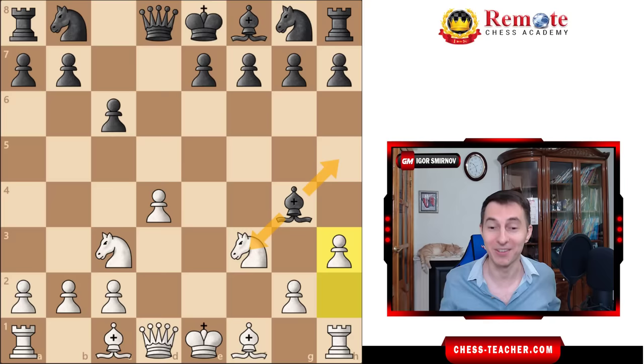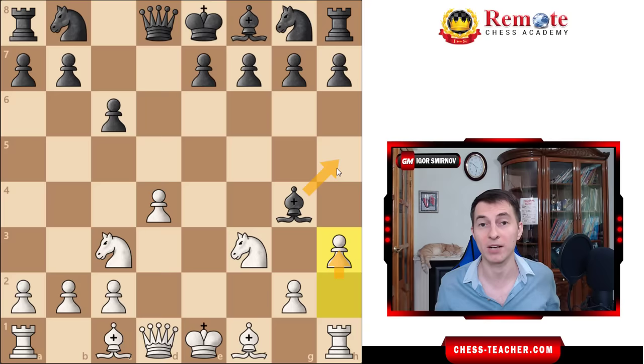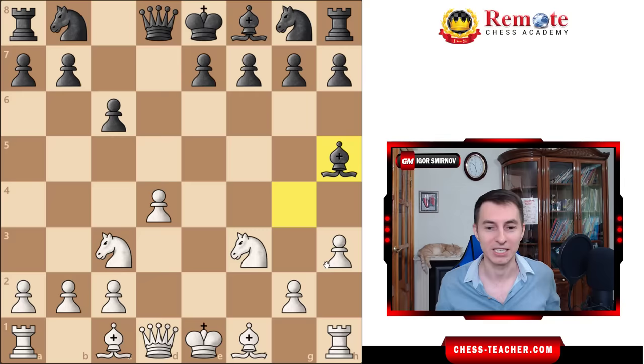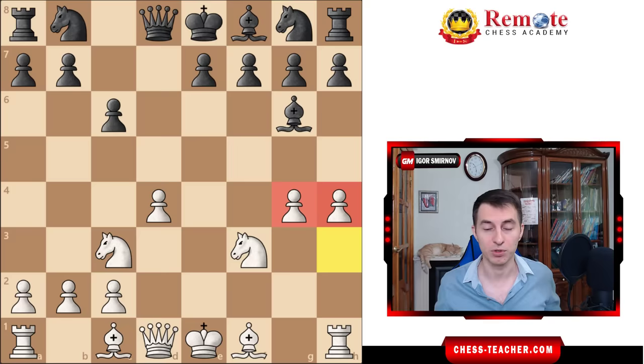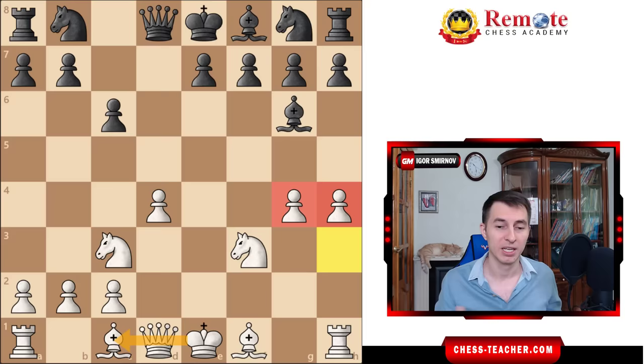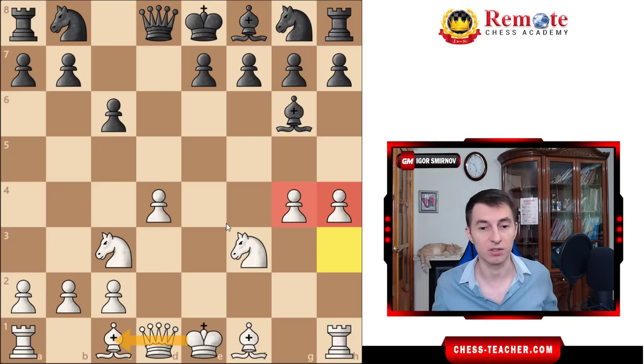The very standard reaction of black, as soon as you play pawn h3, is to drop the bishop back to h5 — that's how black usually does it in various openings. But in this case, strangely enough, bishop h5 really loses the game. You just keep pushing: g4, pawn h4. As a general note, you're not afraid of pushing these pawns forward and using them to attack, because you always reserve the option to castle queenside. Castling queenside is very common in these positions, which again resemble the Blackmar-Deemer Gambit. You can bring your queen to e2 and castle queenside — it just gives you additional attacking opportunities.